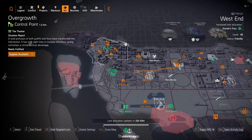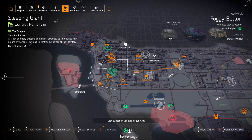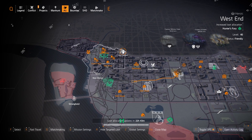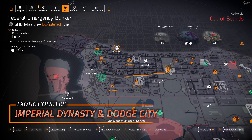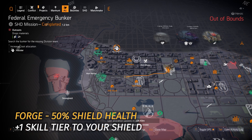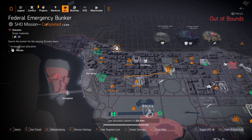I'll put my absolute favorite Hunter's Fury build in the top right card right now — that's Death Grip Gloves with four-piece Hunter's Fury with the chest piece, and of course the Memento backpack that goes perfectly with it. For normal targeted loot, we've got holsters at Federal Emergency Bunker. The exotic holsters are the Imperial Dynasty and Dodge City. Otherwise, you can pick up the Forge holster, which gives you 50% extra shield health — a whole extra skill tier of health added to your shield.